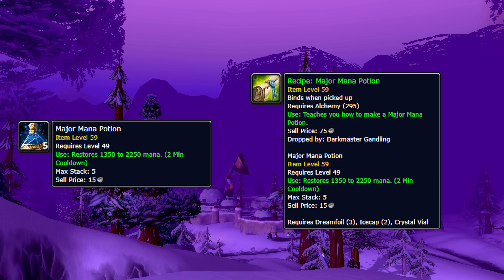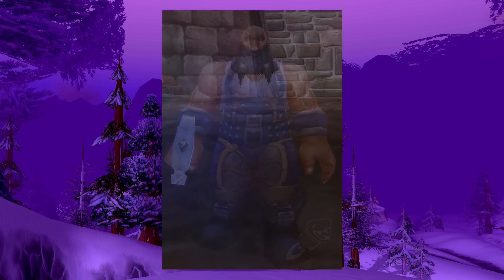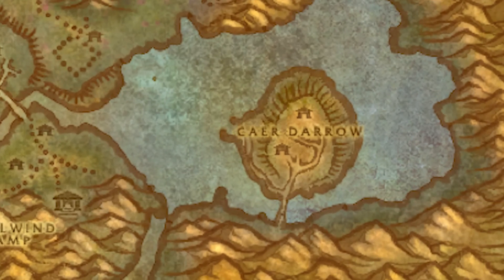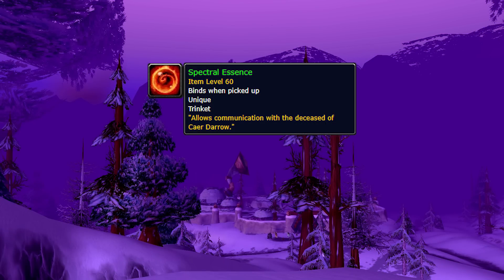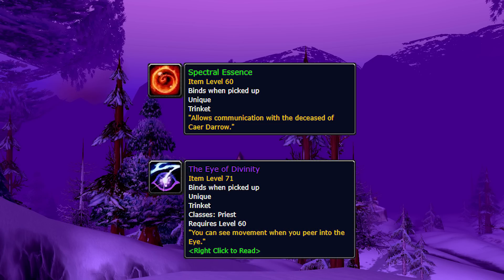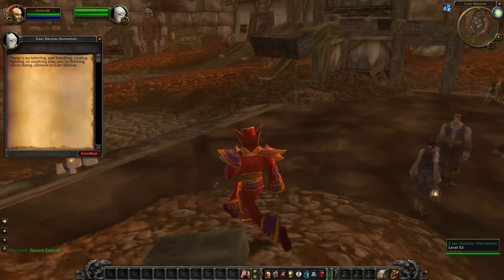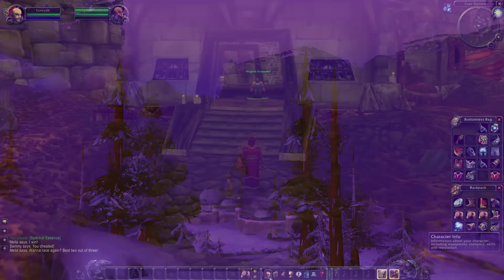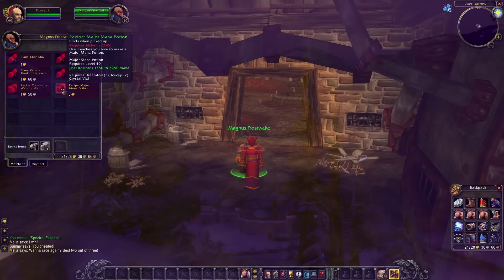This one isn't as simple as just running to a vendor and picking up the recipe — the vendor itself is actually dead. He's a ghost, so you can't see him in the mortal realm. He's located at Caer Darrow, the little island in Western Plaguelands right where Scholomance is. To gain access, you need the Spectral Essence item. The Eye of Divinity, the priest quest item for Benediction or Anathema, also produces the same effect. To get the Spectral Essence, complete the three-quest series within Scholomance — it leads to some nice pre-raid items, including the best pre-raid tanking sword for humans. Complete the quest line, get the essence, and you unlock the vendor and can create the best mana potions in the game.